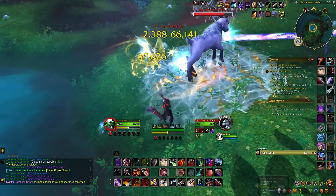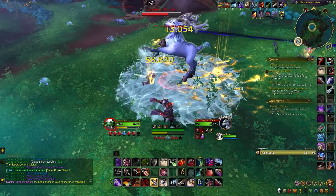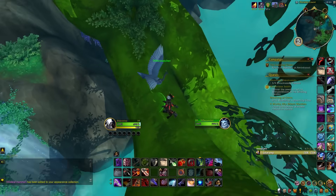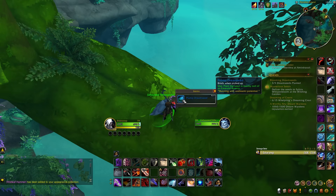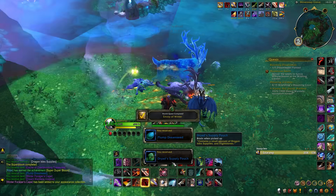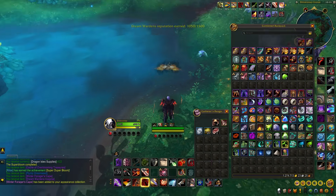Next, you want to complete the weekly reputation quest called A Worthy Ally for the Dream Wardens faction, especially if you're looking to catch up on gear and items. Completing this quest will award you with gear of 441 item level veteran epic quality that's also fully upgradable up to item level 460 and above. From the reward satchel, you will also earn Drake Cress for gear upgrades, as well as a bit of gold.